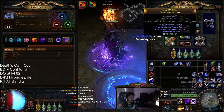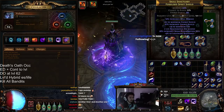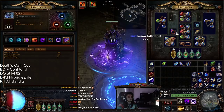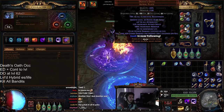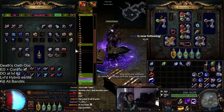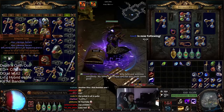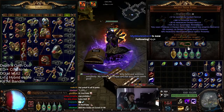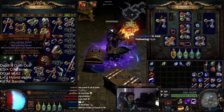I've just got some basic energy shield gear. Nothing really too crazy, just to show you guys what I'm using. Nothing here should be terribly expensive — for the most part it's all a couple chaos, nothing probably being over 5 chaos. The belt I'm using is Ascent from Flesh. I'd highly recommend playing around with something like a Darkness Enthroned belt.